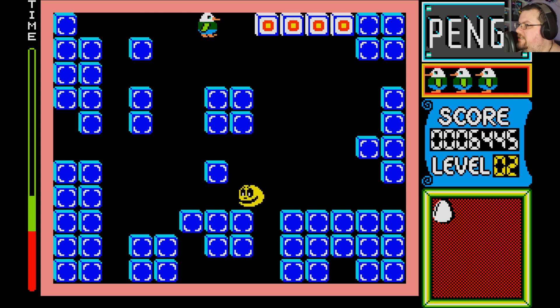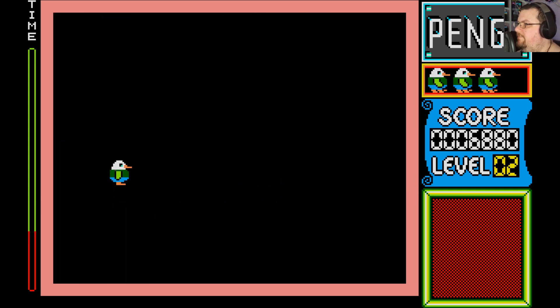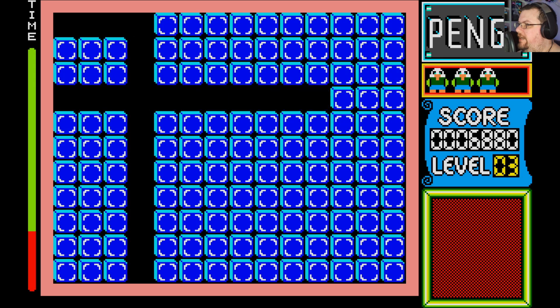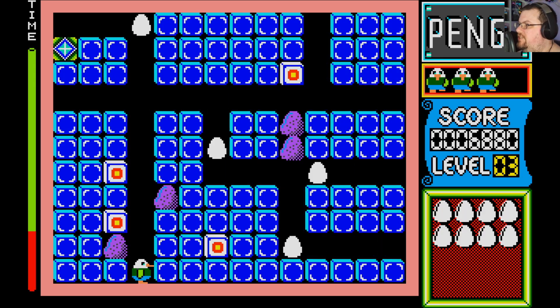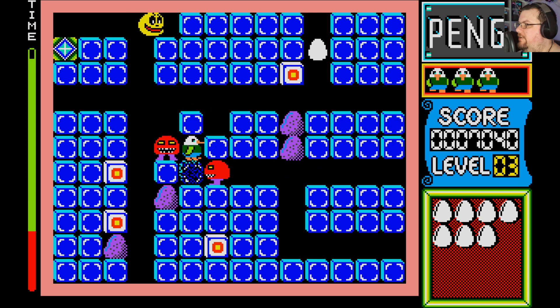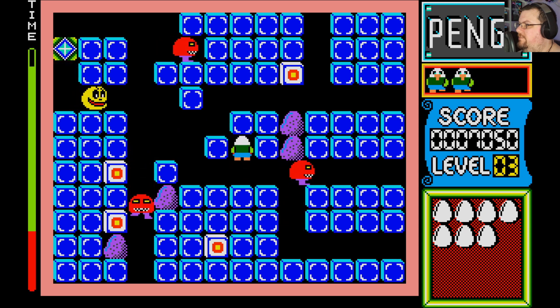Lovely big score bonus, very nice indeed. Now we just have to deal with him. The other thing you can do is, if there is an enemy up against a wall, you can touch the wall to sort of shake it, and that will stun them. And while they're stunned in that way, you can just walk over them to defeat them.